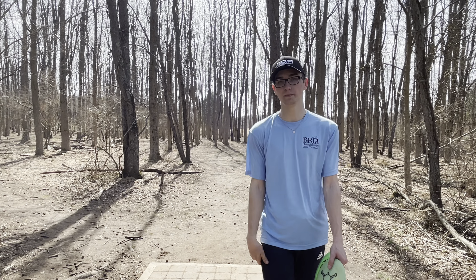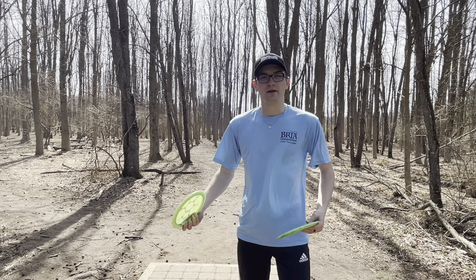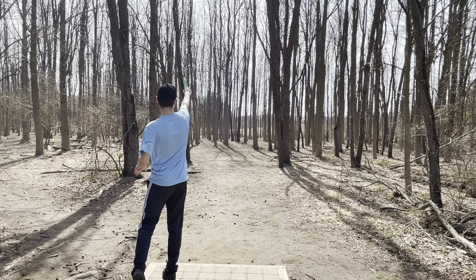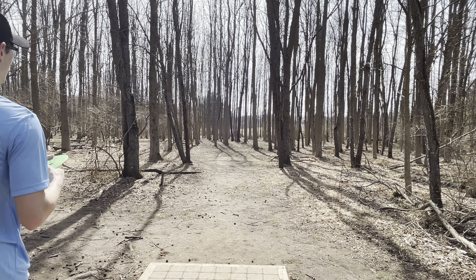Alright so we are on hole 7. It's a par 3, 250 feet. It's a little bit of an S curve which is kind of difficult for me. I'm going to throw a tomahawk with my Zeus, hopefully put it right there, flip before that tree and skip near the basket. Then I'm going to try the forehand straight through this tiny little gap — I don't think it'll work but it's kind of fun.